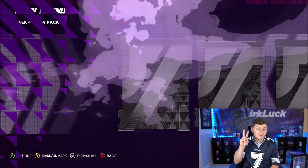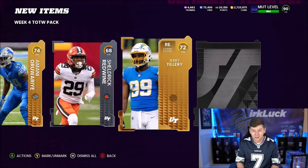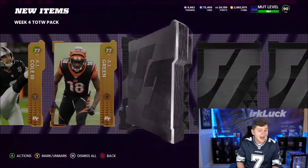We have two Team of the Week LTDs. As we start off here with 88 Marcus Williams — let's go! And we get a Legend 86 Roy Williams. This is a big pack. By the way, Dom and I will be doing Mutt Bingo tomorrow, so be on the lookout for that. Two more limiteds in packs — I want to hit you guys with another special edition of Mutt Bingo. But if I can pull my first Team of the Week limited today, I would be very excited.